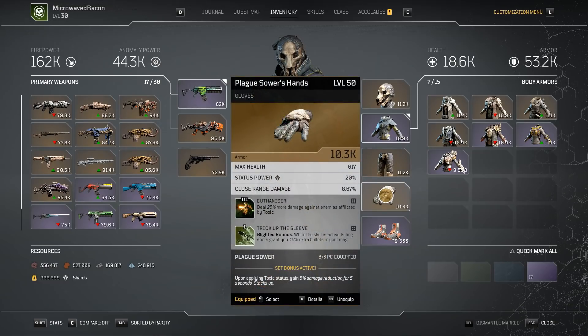Gloves were a harder decision, but clearly obvious since the other two options just don't fit my build — max health is not great, and close range is only okay. This one comes with a tier 3 Euthanizer, which is arguably one of the best mods for a technomancer with a toxic build and Blighted Rounds. Trick of the Sleet is basically a great value version of Toxic Lead — you get 30% extra bullets in your mag, and if you're killing efficiently this will keep permanent uptime on its own.